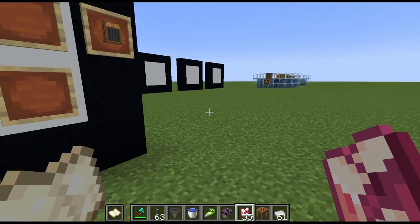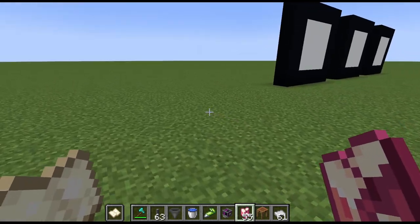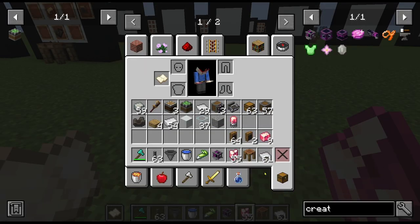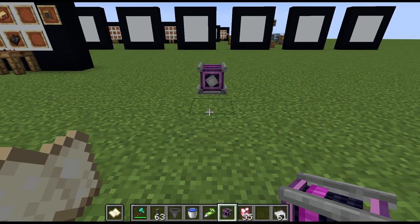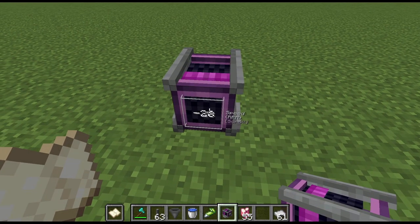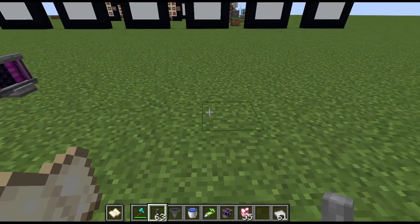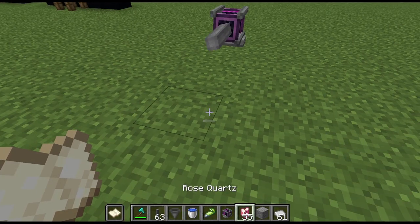I just got 64 brass funnels and they're really, really cool. Let me just make another setup right here to demonstrate how these work. I'm going to use these creative motors — I could make water wheels and do all those crazy things, but this is just to demonstrate. We'll put a shaft down here and another shaft right here, then put a chest down here.